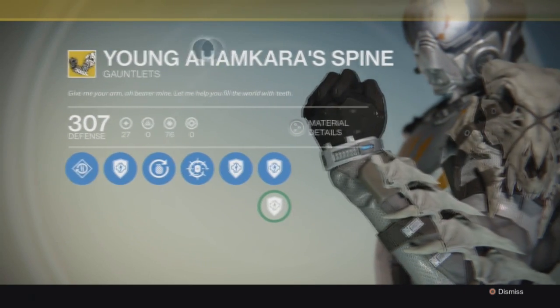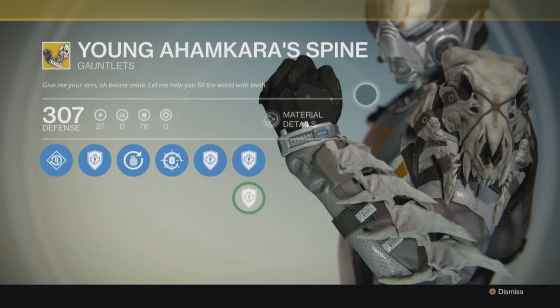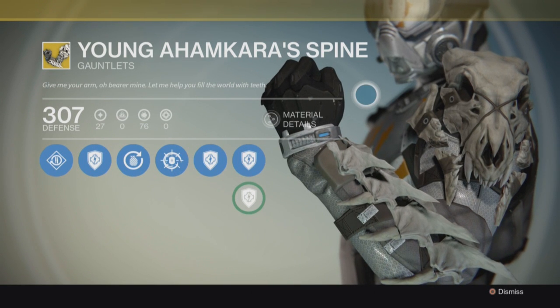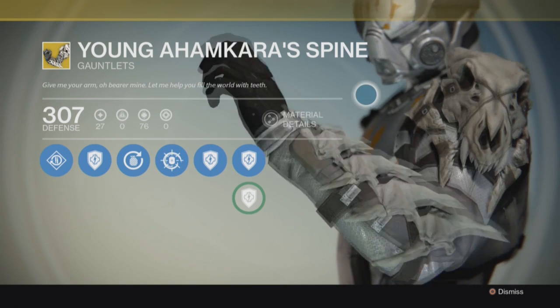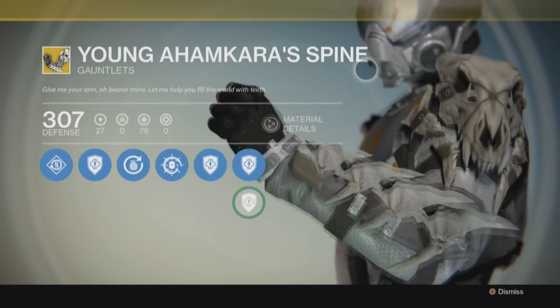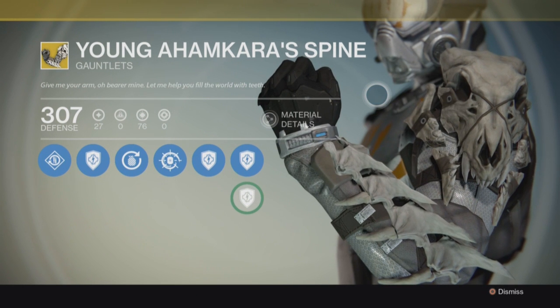You can get these from a Legendary Engram, or next time the Agent of the Nine shows up. People are saying these are going to be the hunter item he's going to sell — I'm not certain until Friday, but that's what people are saying, so we'll have to wait and see.